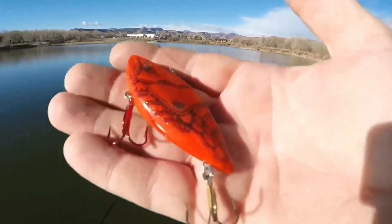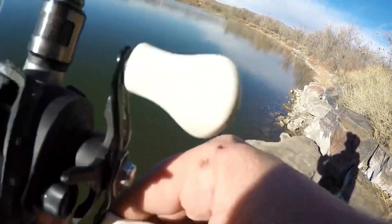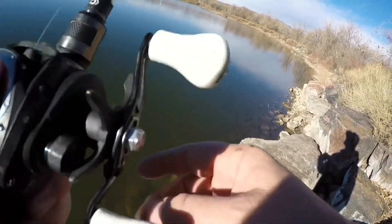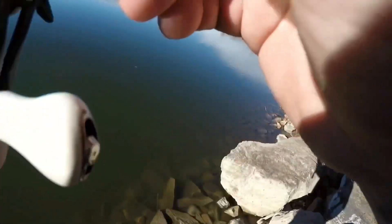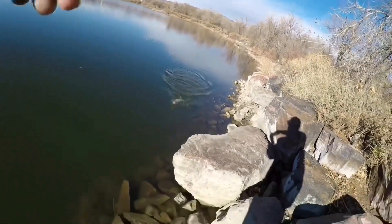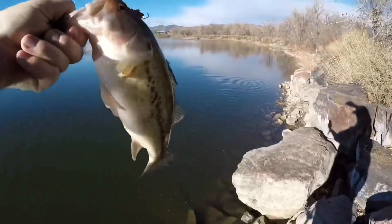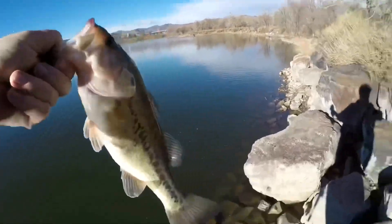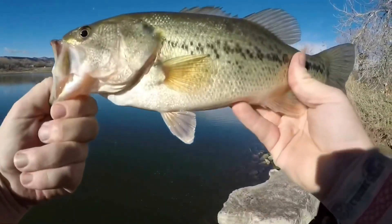When it comes to the baits we use most often for the pre-spawn, a red lipless crankbait is one of our go-to's. The reason why a lipless crankbait is so effective — regardless of color — is because you can work it at a number of different ways through the water column, and even without great clarity those fish can seek it out and be drawn in from farther away on sound alone. We do so well with red because bass eyes have two cones, one that responds to green and one that responds to red, making it easier for them to key in on red especially in green-stained waters where it doesn't get lost in that murky water.